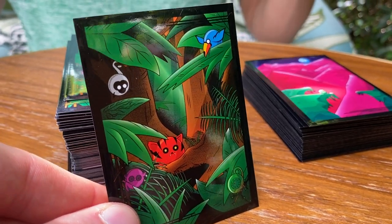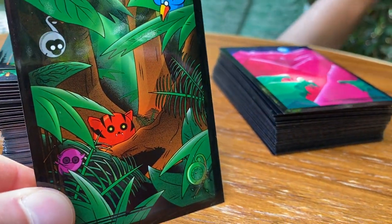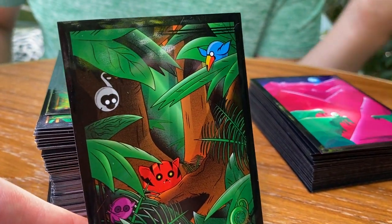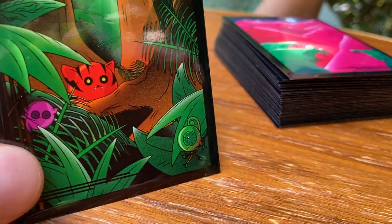We wanted to offer more ways to immerse yourself in the universe, so for the trait cards I made this little jungle scene. It's still very green, they stand out from the ages, and I even took the time to add new Doomlings into the world.